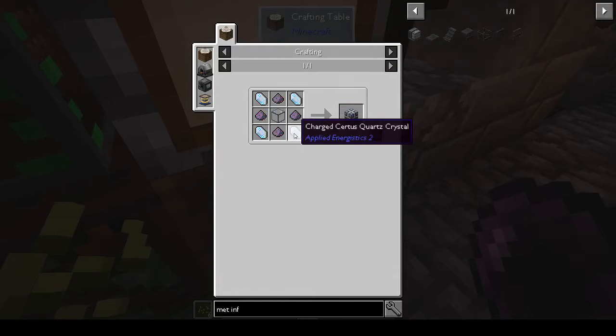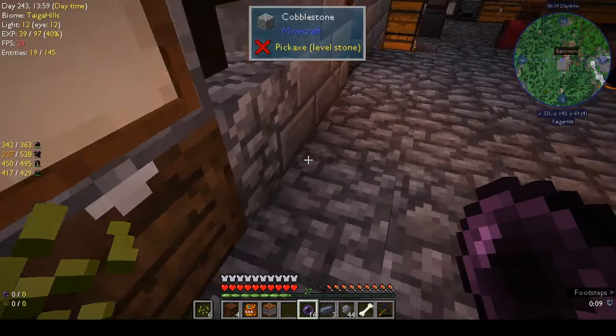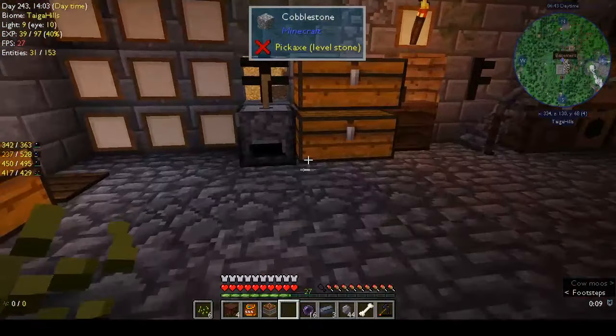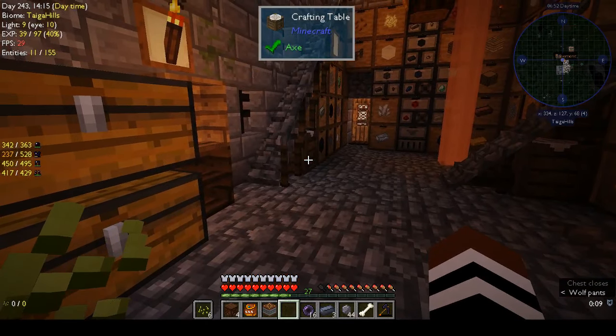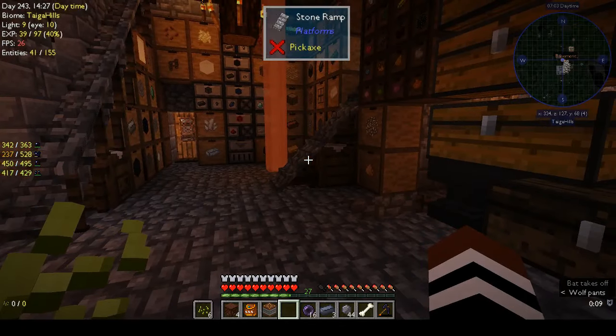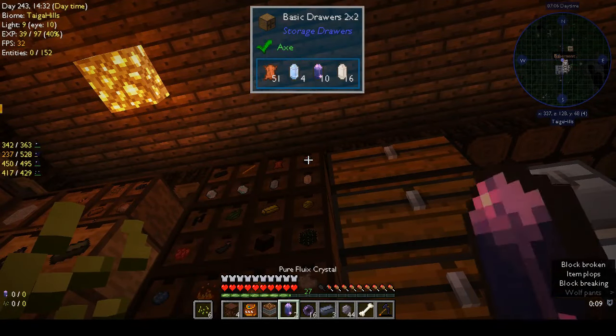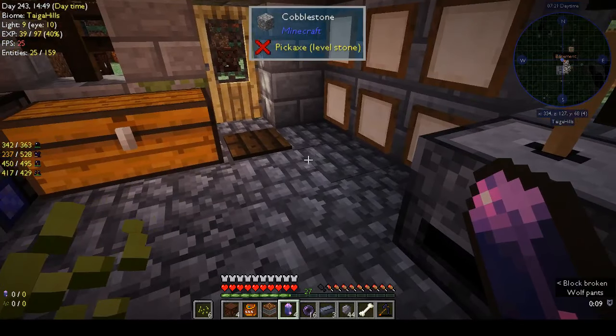Now the energy cell — we need certus quartz, fluix dust, and quartz glass. Does it have to be fluix dust? Yes, it has to be fluix dust. Which is a shame really. How do we get fluix dust? Not in the grinder.